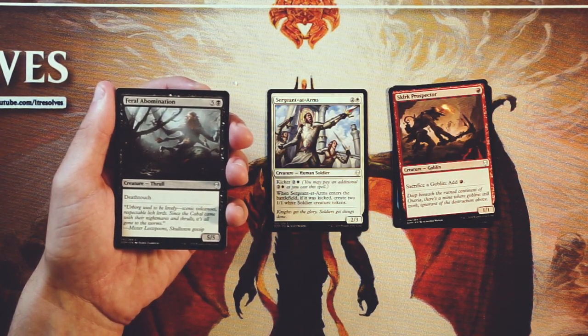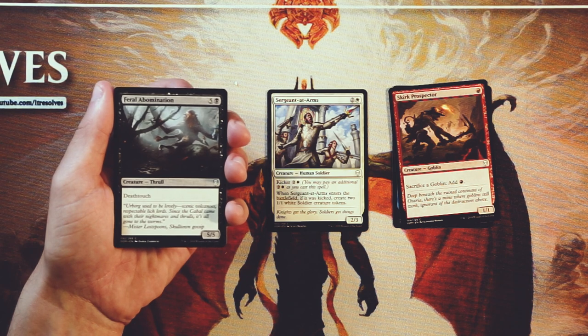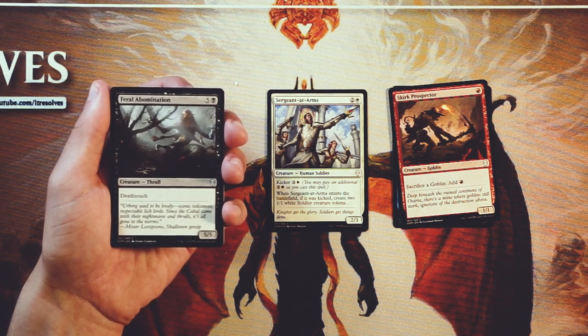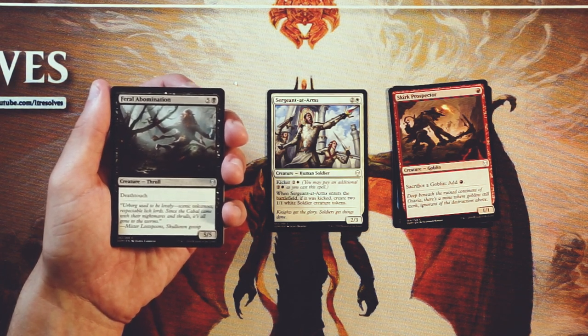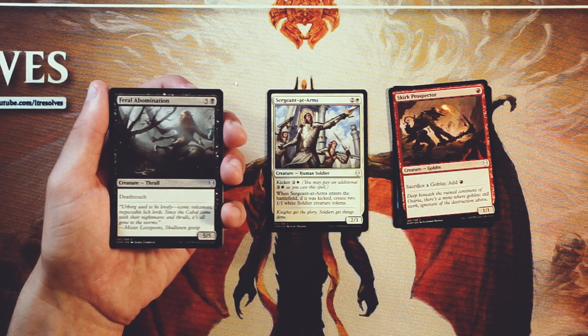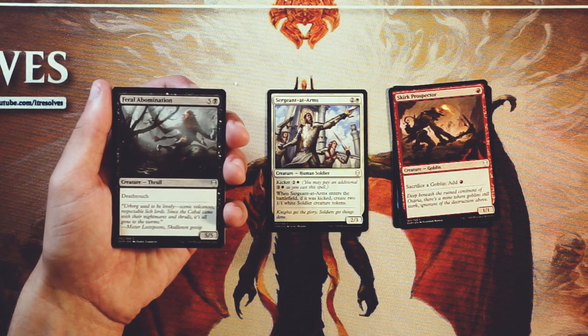Feral Abomination is a 5/5 for four and a black, and it has deathtouch. I've actually been really impressed with this card in the Core 2020 drafts I've been doing on Arena. It's put in a lot of work because deathtouch is so difficult to get around in limited. It makes things tricky for the opponent — no matter what they block it with, it's probably going to die unless it has first strike or double strike. A lot of times you'll be able to trade up with this card. It's not amazing, but I think it's actually a decent card. I'll keep it with the Sergeant at Arms though — I don't think either one's really first-pickable, but it is an okay bomb for a black deck.